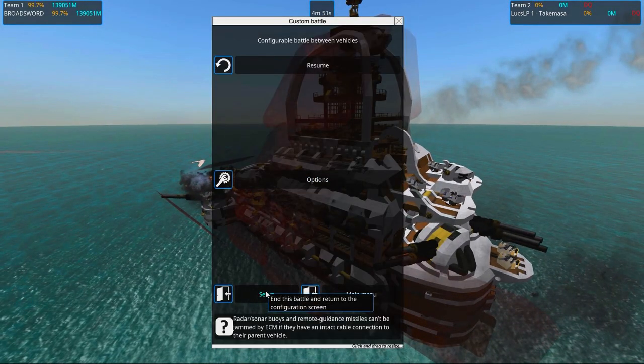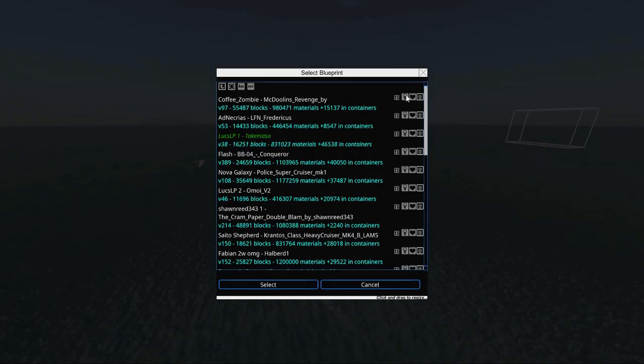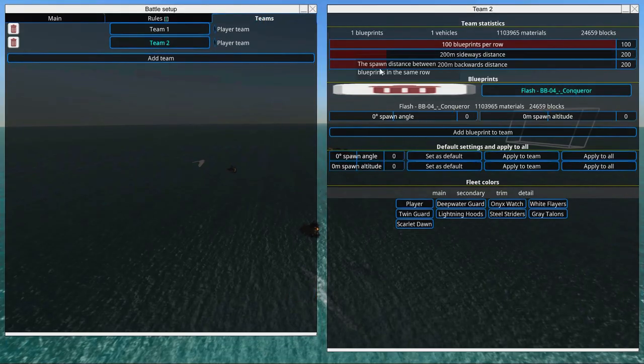Next up on our list we have Flash's BB4 Conqueror. The Coffee Zombie was one million, Adnecrius was like four hundred forty thousand — so it was really not very expensive at all. The Takemasa was eight hundred thousand, and the Conqueror that we're gonna spawn now is like one million one hundred and three thousand, so it's a pretty big one — it's gonna be in even size.